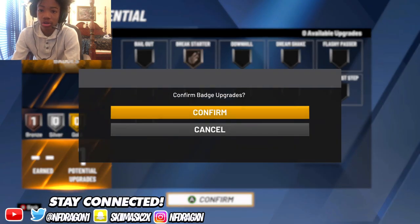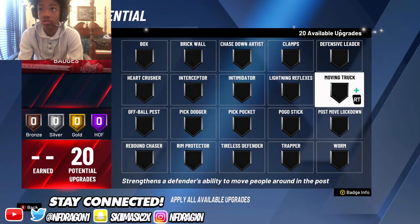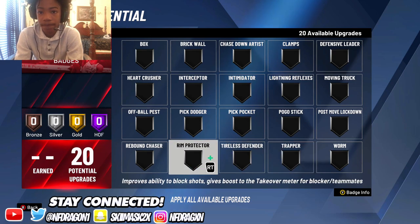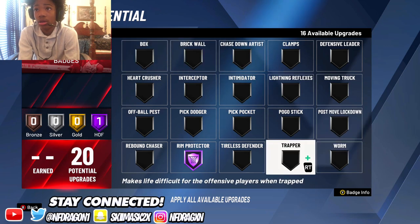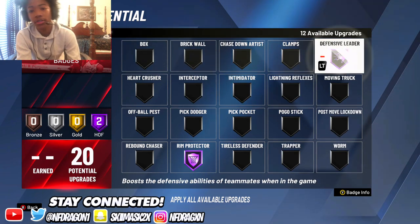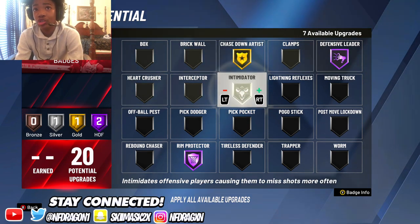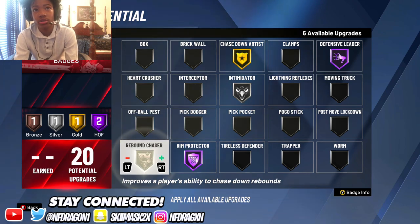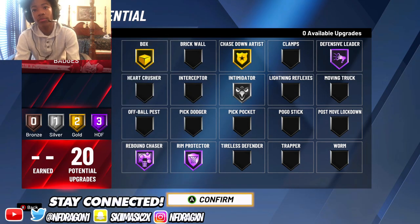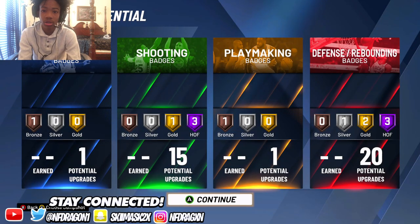For playmaking, put on Break Starter — if you get a rebound and your teammate goes down court, it increases the chance you can get the pass off. For defense, put on Hall of Fame Rim Protector, Hall of Fame Defensive Leader, Gold Chase Down, and Silver Intimidator. You could use Pogo Stick but I don't really use it. Hall of Fame Rebound Chaser, Gold Box Out — those are the best badges I'd choose.